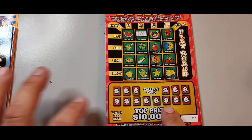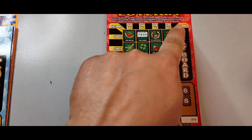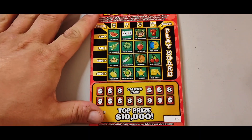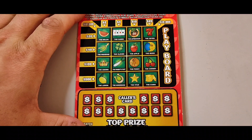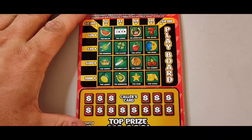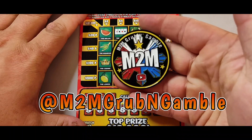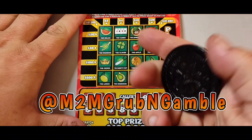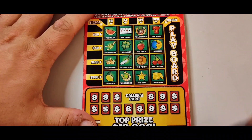All I'm trying to do is match the caller's card up here. I'm trying to complete a line vertically, horizontally, or diagonal to win 10 grand. I'm using my brother M2M Grub and Gamble's coin. If you can't bring us some luck tonight, y'all, go check my brother out. Let's get lucky, guys.